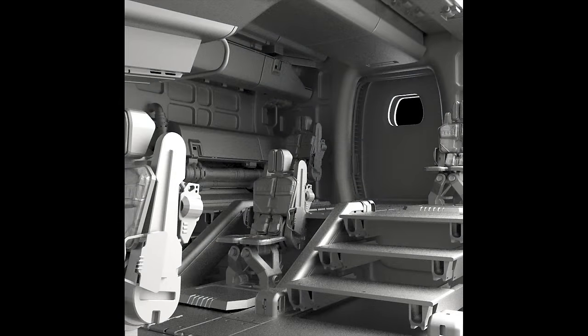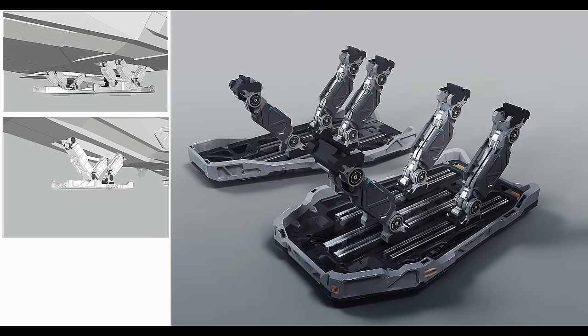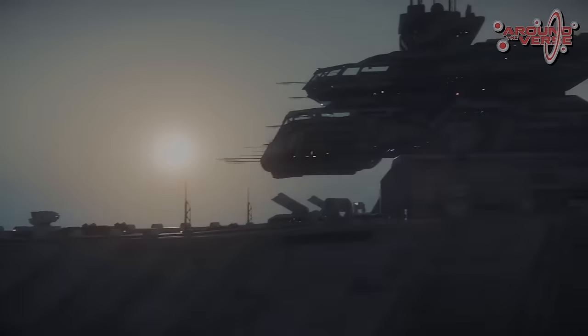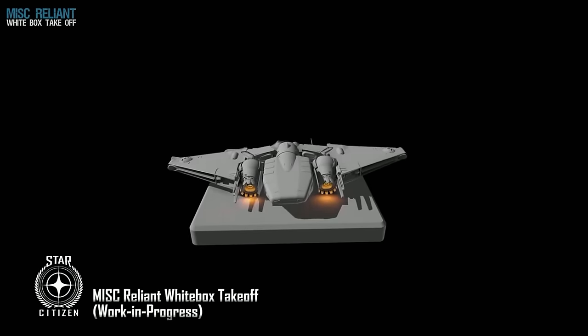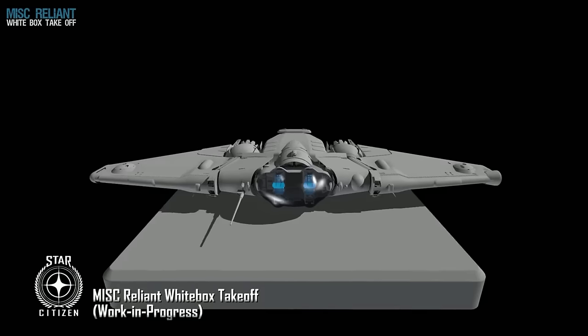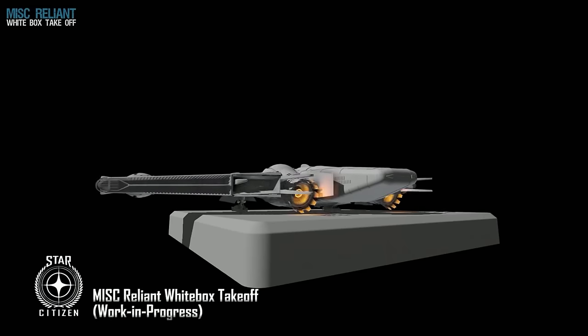Stage 5 is final 3D art — the process of ensuring that every physical part of the ship is modelled in 3D and made ready to be fitted. For example, missile pods will be modelled and ready but not yet fixed to the ship, then handed to the animation team. Stage 6 is animation. At this stage CIG ensures every animation needed for the ship is moving correctly — things like doors, seats, landing gear, thrusters, and wings. Every movable part on the ship must animate in the manner it is supposed to.